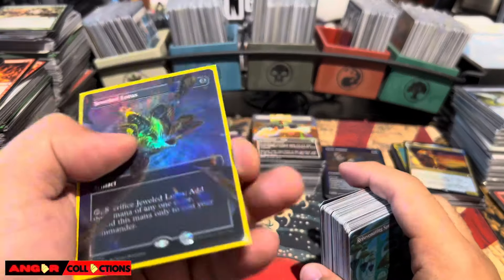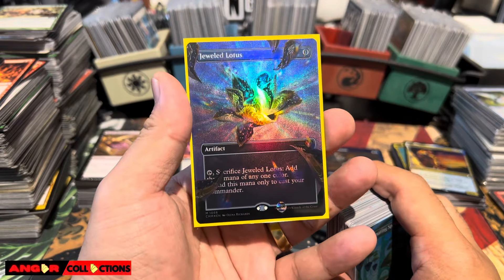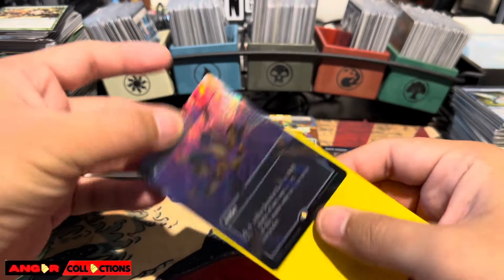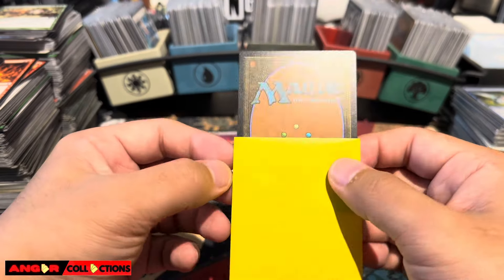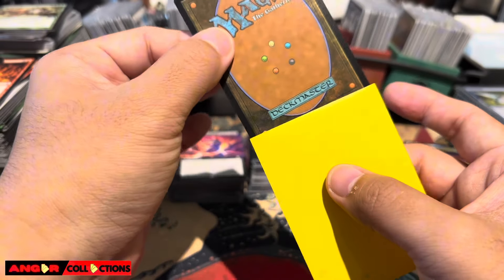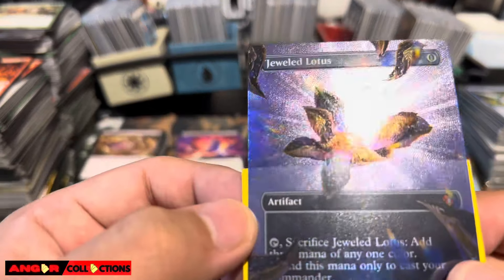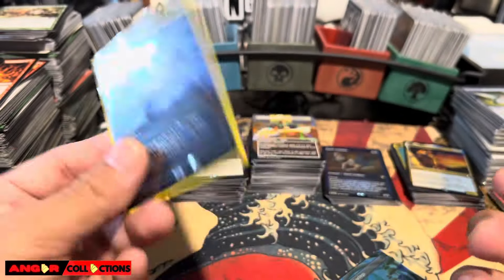For the cards that I priced, we can start with the big dogs. We actually pulled a freaking textured Jeweled Lotus - last pack magic! I'm actually thinking if it's worth grading this card. The centering is good, it's really clean. Raw it's like $600, but a PSA 10 textured Jeweled Lotus - I'm not sure how much it would fetch. Let me know what you guys think. That's an easy $600 right there at TCG Low.